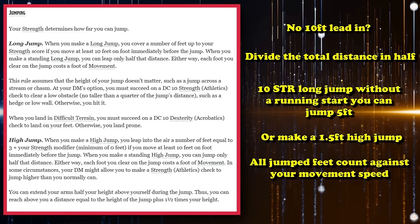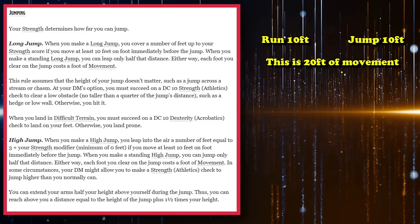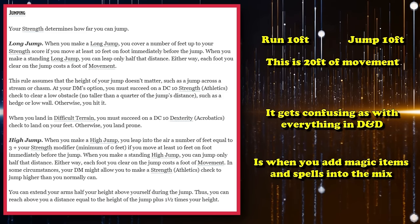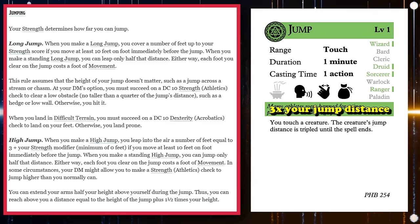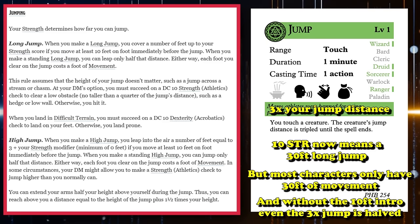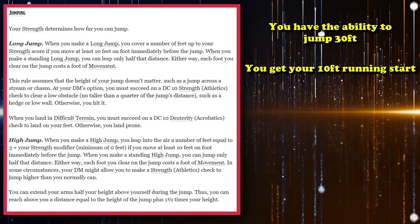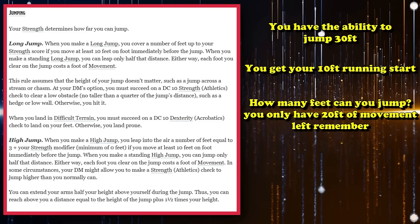Any feet that you jump count towards your movement for the turn. So if you run 10 feet and jump 10 feet, you've used 20 feet of movement. Where jumping gets confusing is when you involve magic items and spells that increase jumping distance, like the first-level spell Jump, which triples a creature's jump distance for 1 minute. If you have a Strength score of 10, that means you can do a long jump of up to 30 feet. However, the average character only has 30 feet of movement and needs to run 10 feet first, otherwise jump distance is halved. So with a 10-foot running start and only 20 feet of movement left, you can only jump 20 feet even if you have the ability to jump 30.